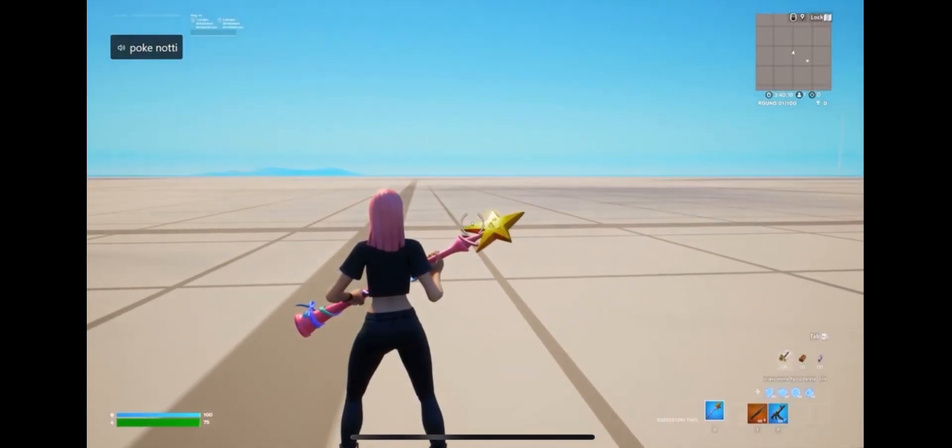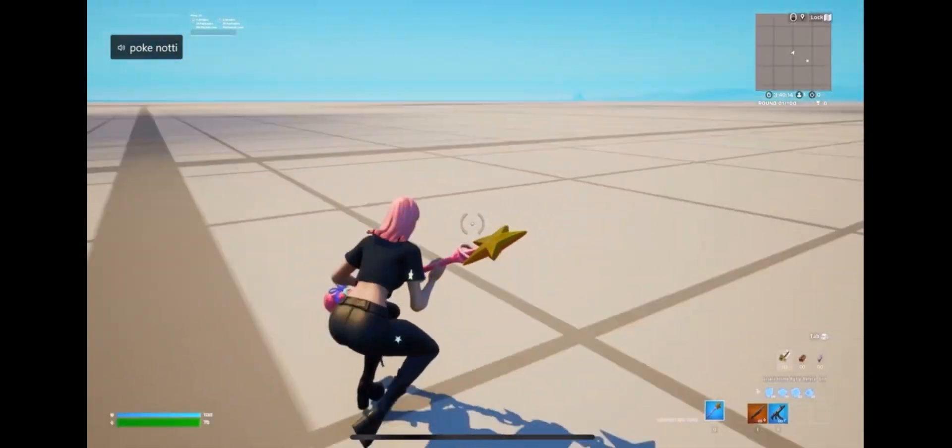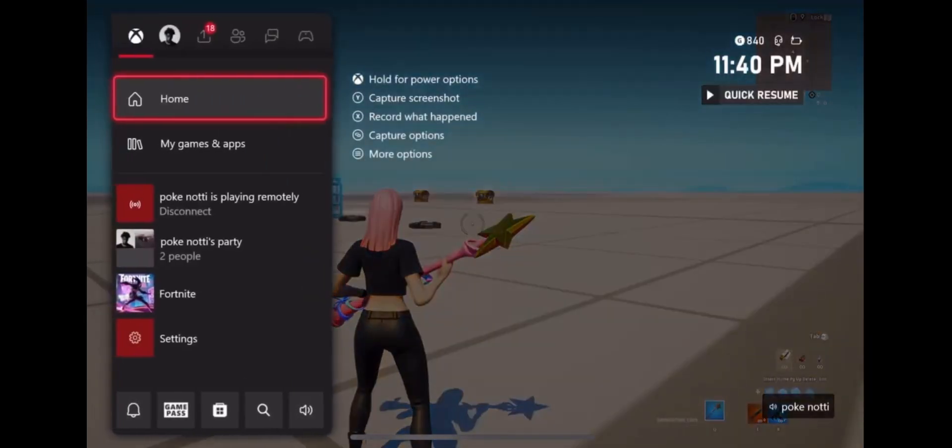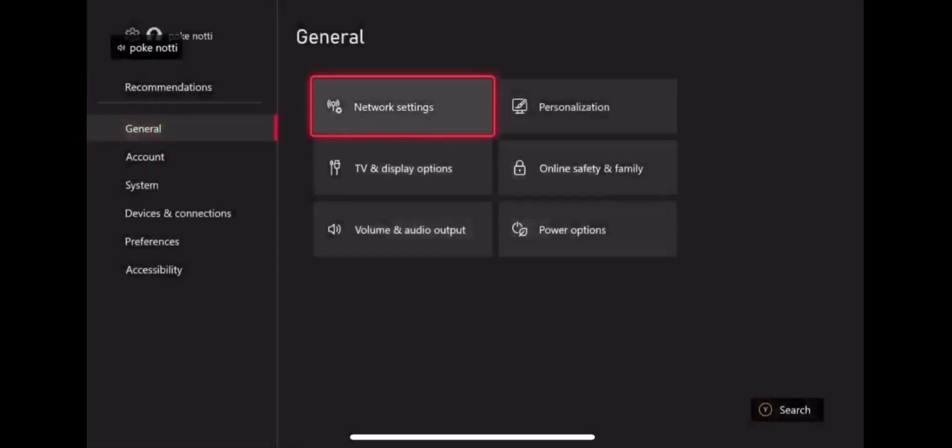I'm gonna give y'all my Fortnite settings, my settings, and my keyboard stuff because somebody asked for that in my TikTok comments. First thing you want to do is go to your settings - I'm just gonna use the shortcut, which is the Windows key.